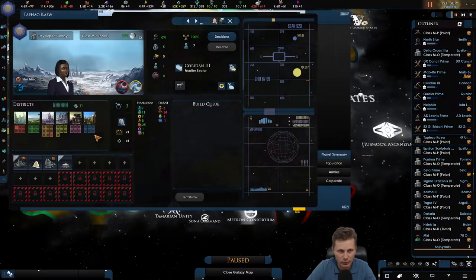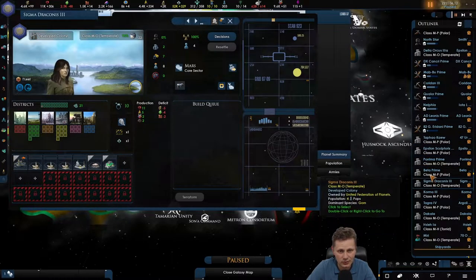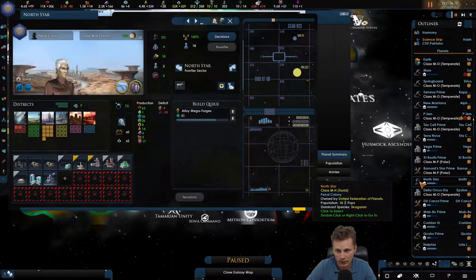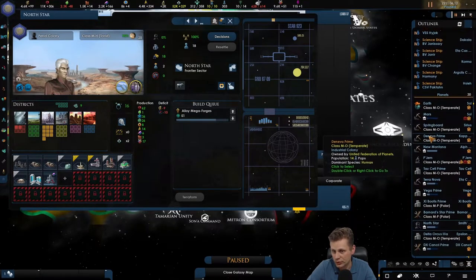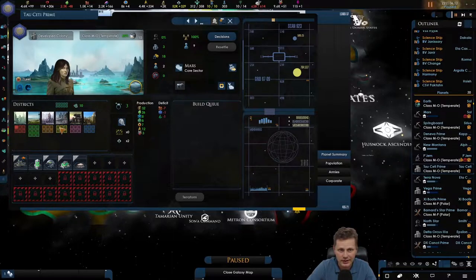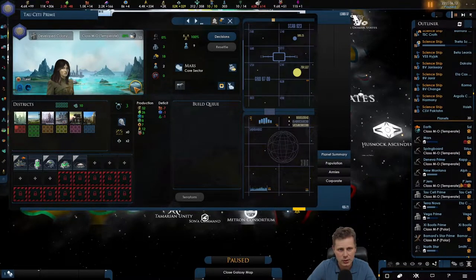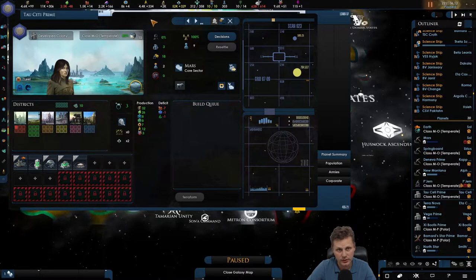We need to look into these planets because they have not been specialized yet and they don't have districts. We've got a penal colony, a research world, and a gem world. We definitely want to look into these - we can make some of them into food planets.